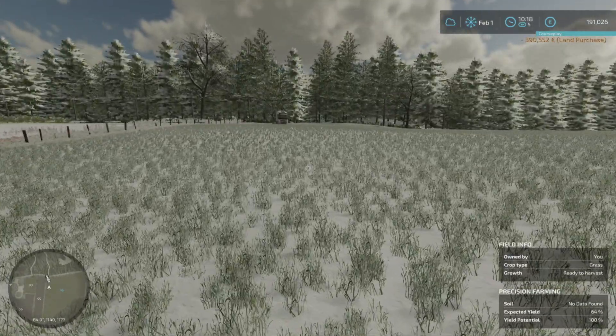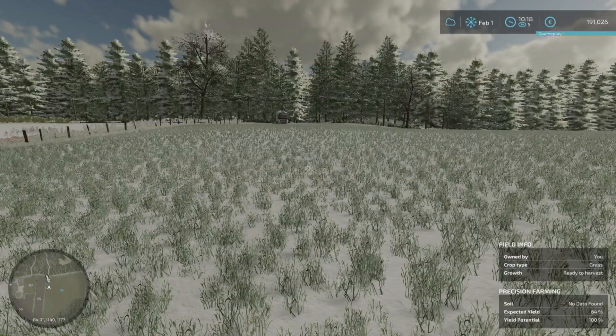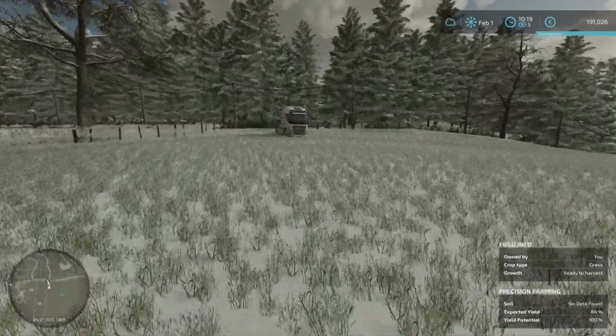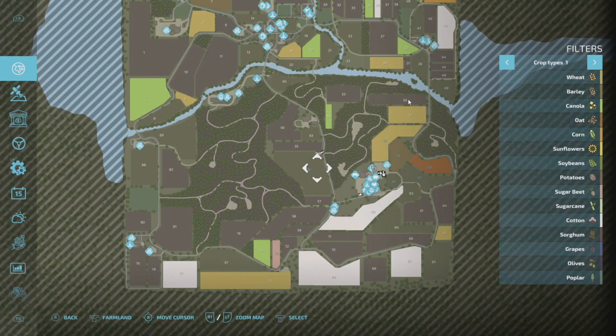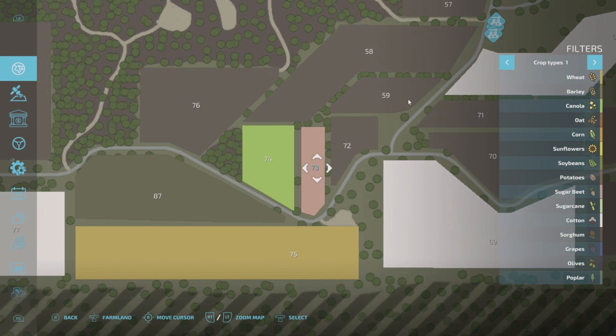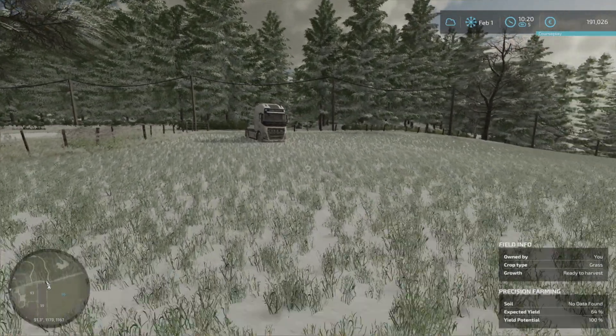We need to do two things now: put nitrogen on our sugar field, which is field 73 down here — the pink one. We need to prepare that for sugar beet to go in during March. And we also need to cultivate this new field.